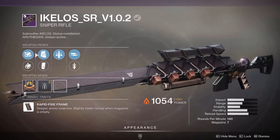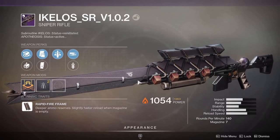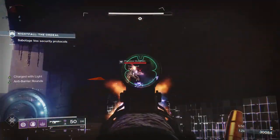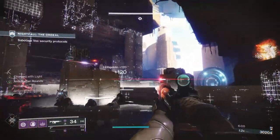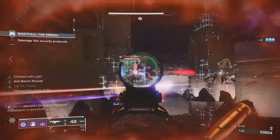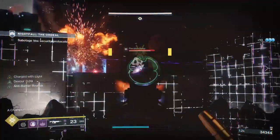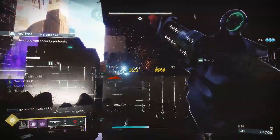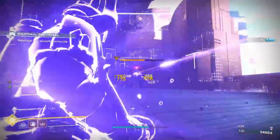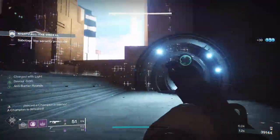There are a couple rolls that will do very well with DPS in PVE, but in my opinion the best ones to stick with are Tactical Mag, Triple Tap, and High Impact Reserves. Tactical Mag extends your magazine size so you can squeeze in more shots before you have to reload. Fourth Time's the Charm can also be a good replacement for Triple Tap, but only if you can consistently land all of your shots as precision damage, which is extremely hard to do efficiently with a rapid fire frame sniper. Most players will find Triple Tap much more forgiving, and High Impact Reserves will allow your final shots to do more damage.